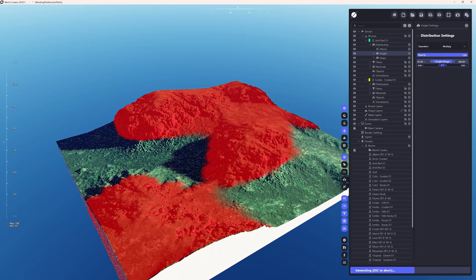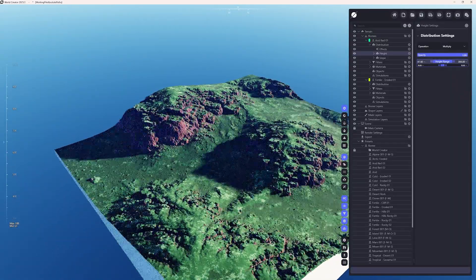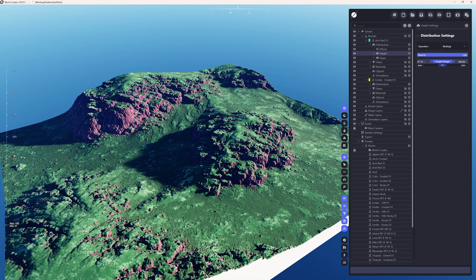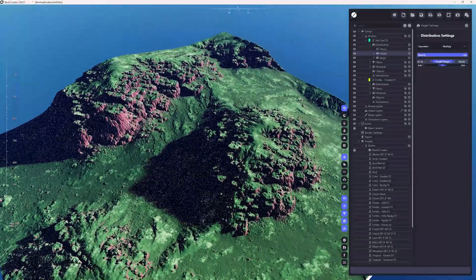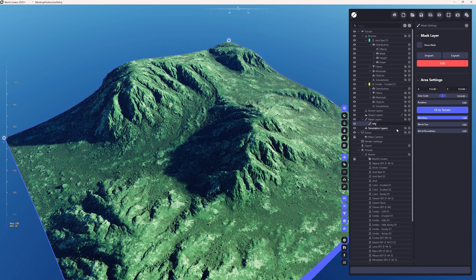On top of that, you can add additional rules like height rules. So let's say you want to control the height range — you want these red rocks on steep slopes up to some level. That adds yet another level of realism and complexity to the overall terrain and landscape. You can go completely crazy and add a gazillion of other biomes and play with their distribution rules. You can add a multitude of filters, multitude of materials on top, and they will all look absolutely fantastic and be very easy to apply.